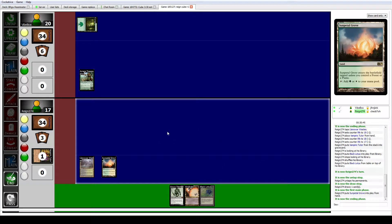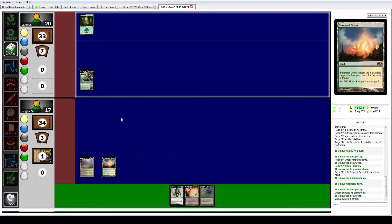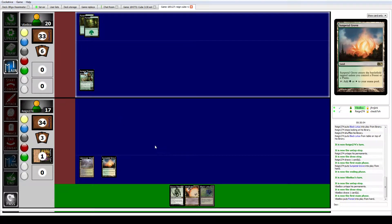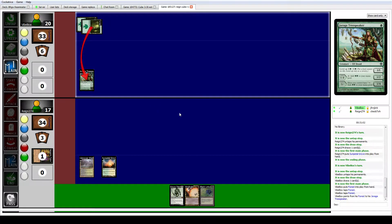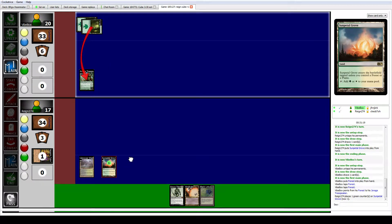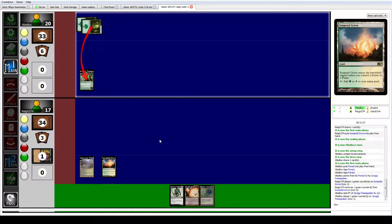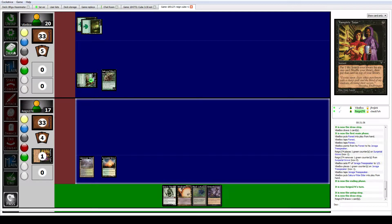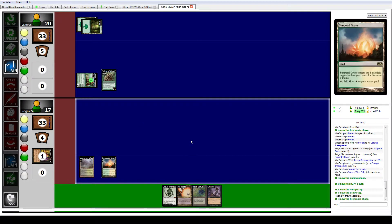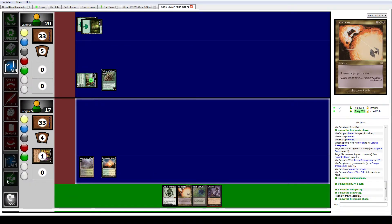Sun Pedal, pass. Level up. You can put a counter on that thing. He's playing Selesnya ramp — that's a lot of ramp. We drew Entomb, which isn't bad. It's an instant. God, that's busted. I'll pass turn.